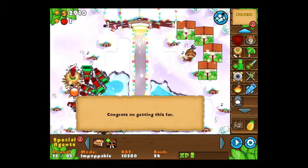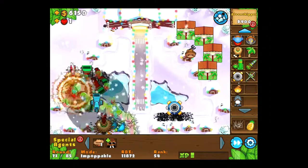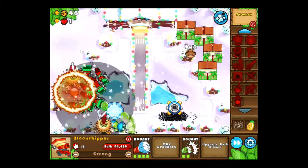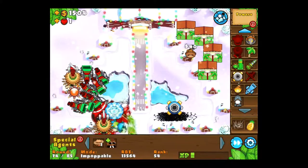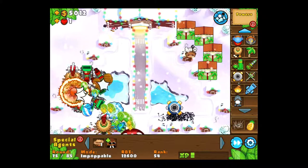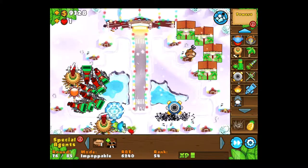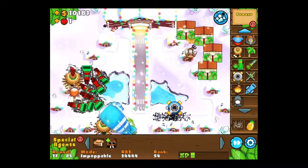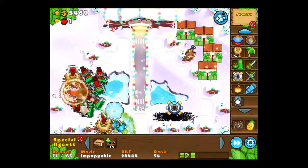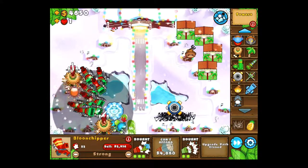One thing I wanted to mention: I've determined that Impoppable Mode is basically divided into two distinct sections. The first is rounds 1 through 46, which is where the first MOAB shows up. Since that's all balloons, you only have to focus on getting your balloon defense set up, and that's where the farms come in really important. You've got to get those as early as possible, because having one farm one round earlier can really change the game later on. Once you have that set up, it's basically letting it run — as long as you keep adding vacuums to take away all the MOABs later on, you're pretty much golden.